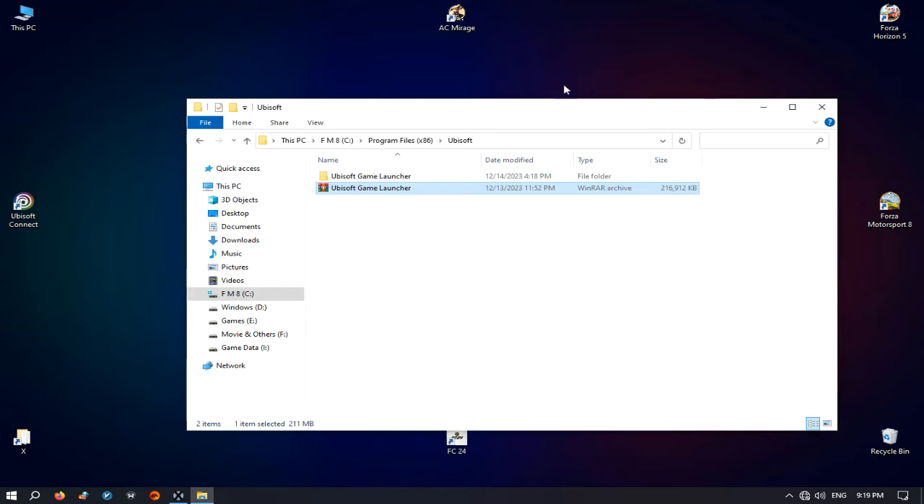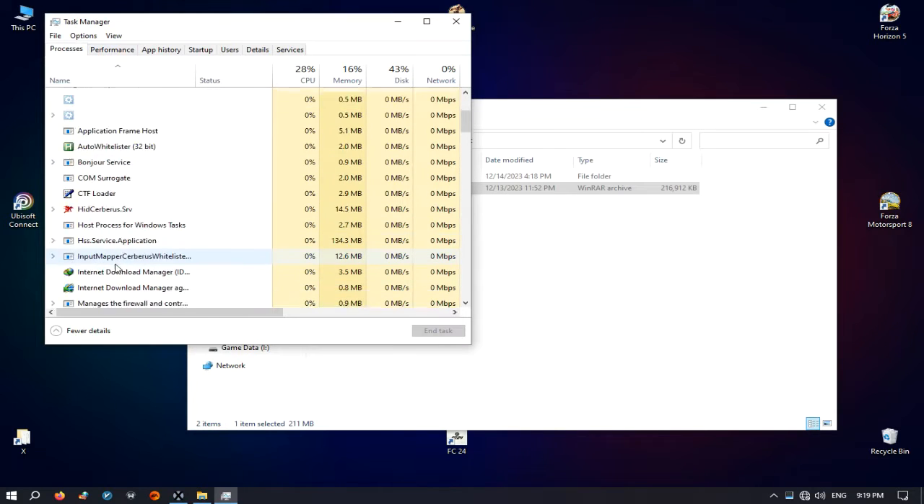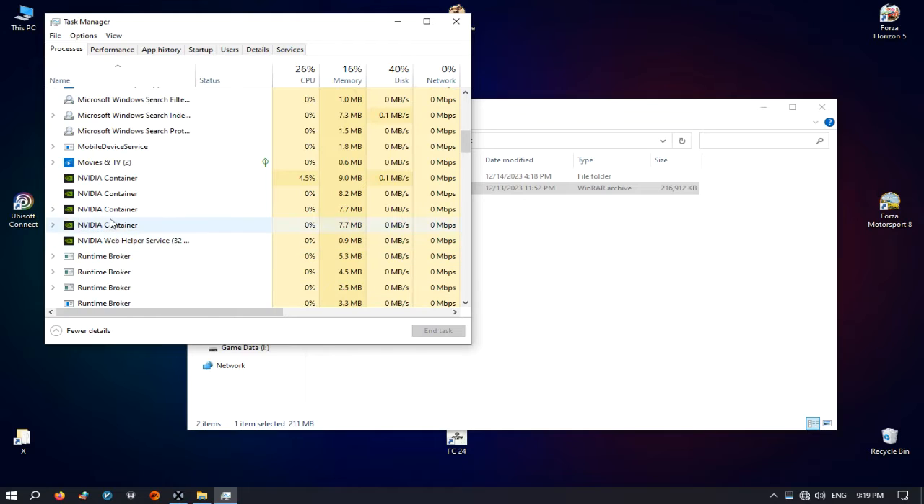I created this archive when it was online, so you have to create your own file for the first time, and next time you will be able to use it. Don't forget that Uplay has to be quit — in Task Manager, you can see it doesn't run.